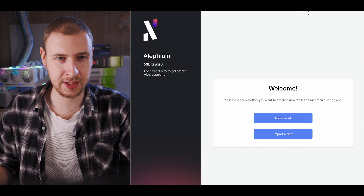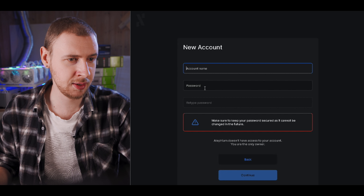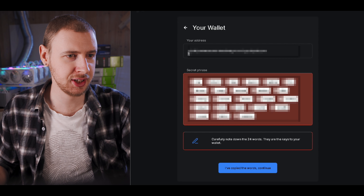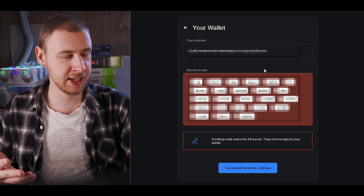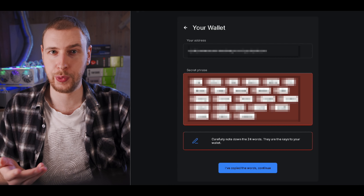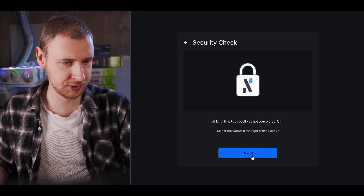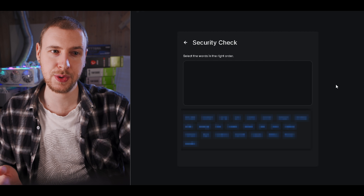And when you get there, this is what you're greeted with. First thing I want to do is switch to night mode rather than day mode. Then I'm just going to click New Wallet. Here you just fill in your account name, your password, and retype your password. Then click Continue. On the next page, it's going to give you your wallet address as well as your secret phrase. You need to write down and keep all of these secret phrase words, because that is how you can recover your wallet. Once you've done that, hit I've Copied the Words, Continue. It will check if you've got your words correct — hit Ready, then enter the words back in the correct order.